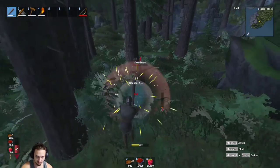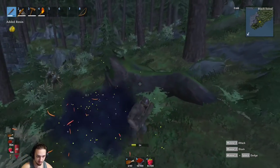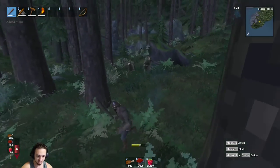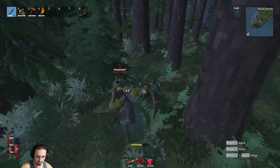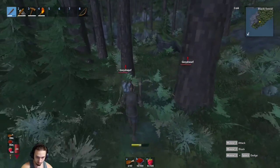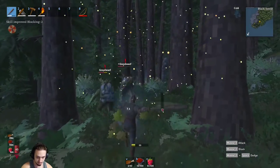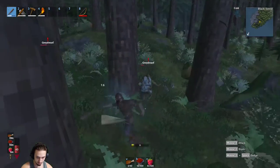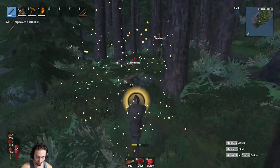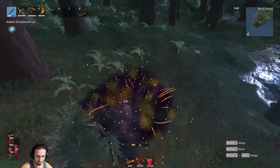I don't know if we blocked that or if he missed — oh we blocked that one. So also when you block, usually you follow up with a counter attack — basically block them and then you can attack them, catch them off guard and it does extra damage when they stumble like that. Let's regain stamina a little bit because I think blocking also costs stamina. We got it — there's this guy, nice, we got them all boys!